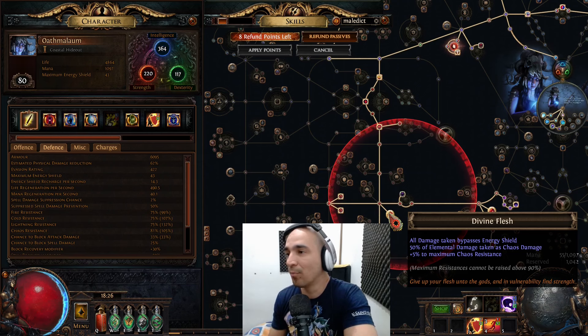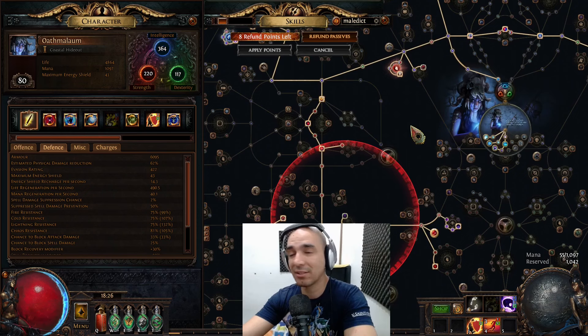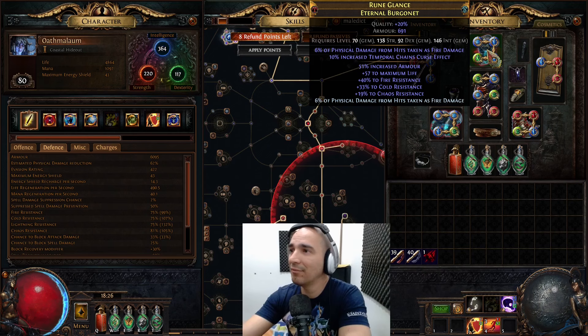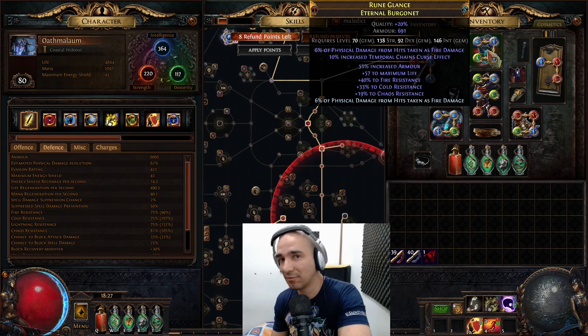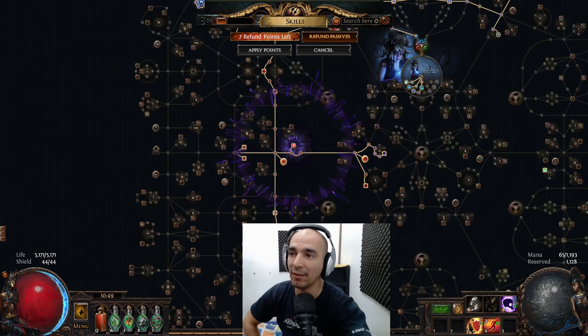In general, I have 24% less chaos damage taken and 12% less elemental damage taken. This even affects physical damage because in my helmet I have six and six, so 12% of physical damage taken from hits is taken as fire damage. Normally you mitigate a lot by having damage taken as elemental — three quarters of it — but now it's a little more than three quarters: 78% instead of 75%. So that's why I'm a little tankier than normal.